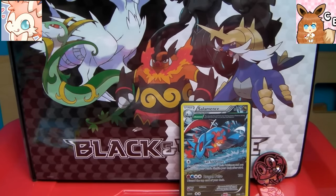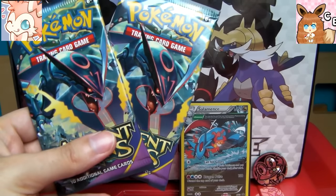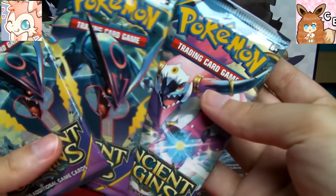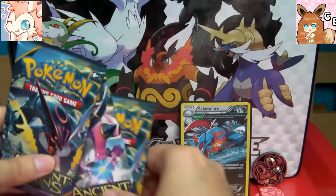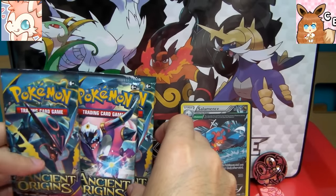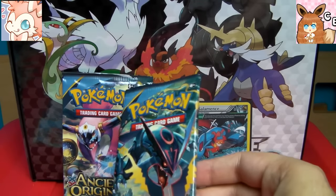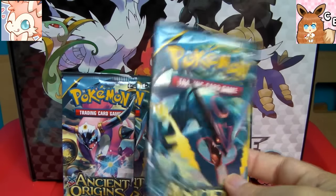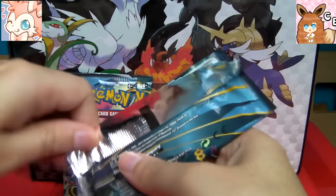Here are the three different pack arts: we've got two Shining Mega Rayquazas and a Hoopa Unbound pack. It feels kind of weird opening up Ancient Origins packs when I haven't even opened up any Roaring Skies or Primal Clash packs yet. So I'm skipping a few sets here.